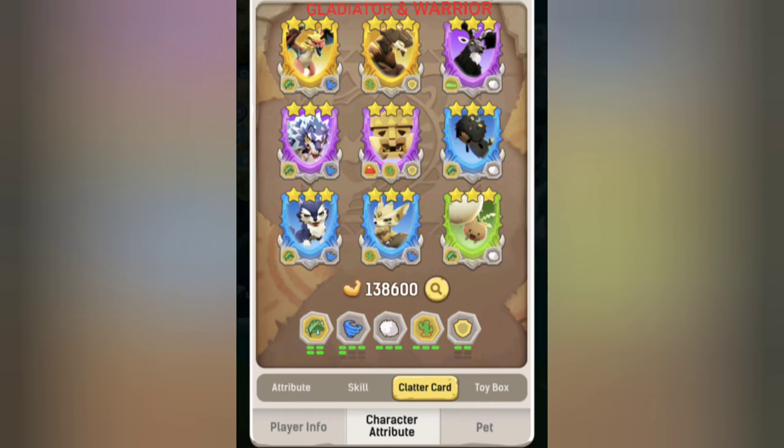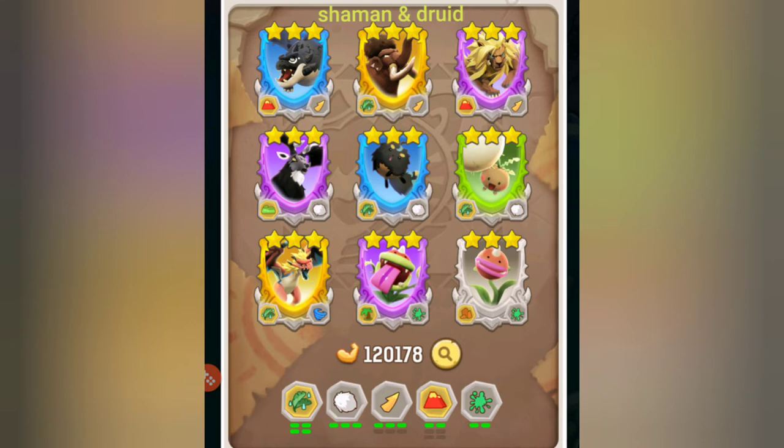That's going to be your clatter card setup for the Warrior and the Gladiator. Now on to the Shaman and the Druid. Before I dive right in, I will mention that some use the six-piece Solid Bone instead of the three-piece to get more healing effectiveness — you can choose that setup if you would like. However, this is the setup of the ongoing pacemaking healers.